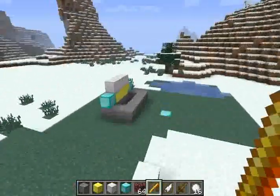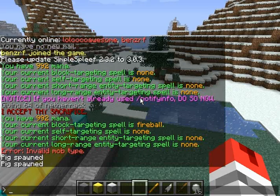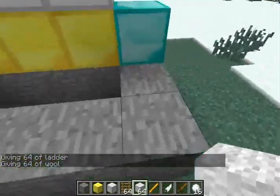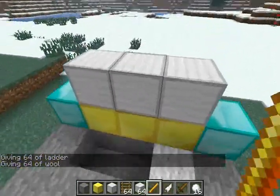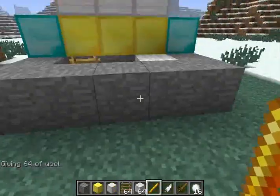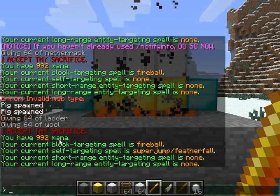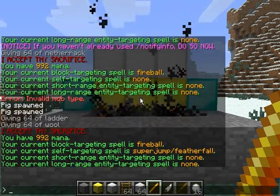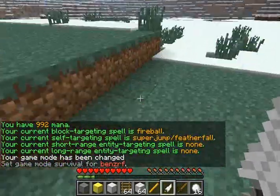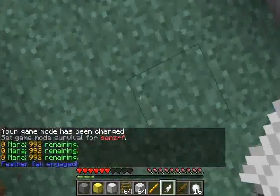Anyway, the next type of spell is self-targeting. It doesn't matter which order you put blocks in, if there's more than one, as long as you have all the right ones. My self-targeting spell is now Super Jump Slash Feather Fall. This is better demonstrated in survival mode. If I cast it while standing on the ground, I get launched into the air. If I cast it while in the air, I take no falling damage.